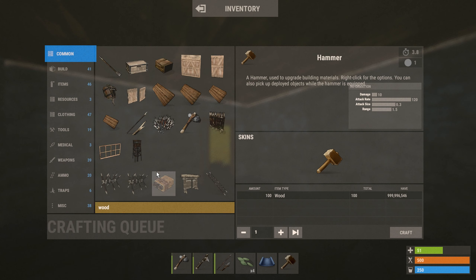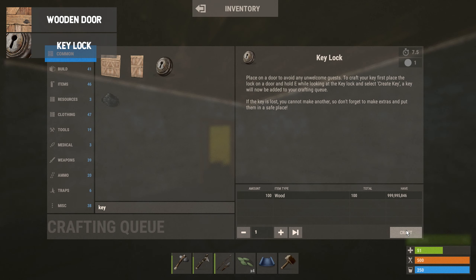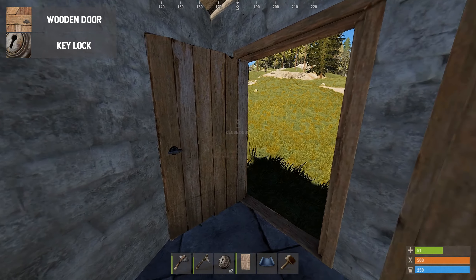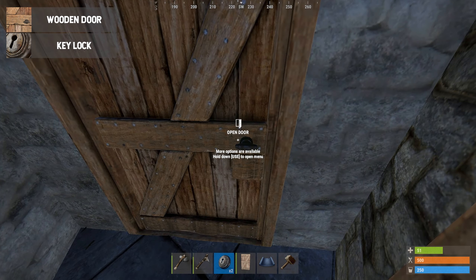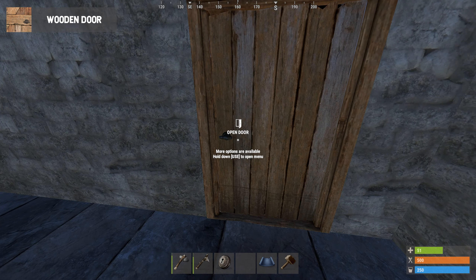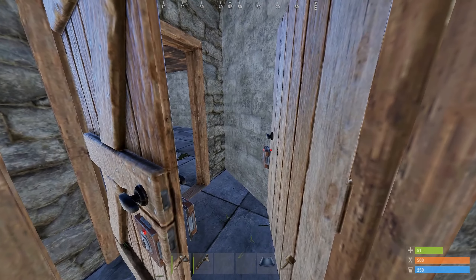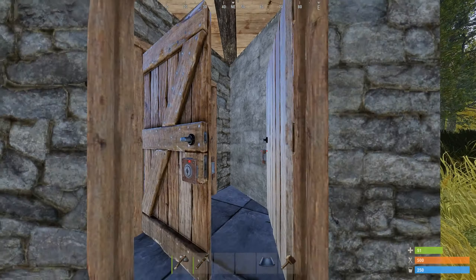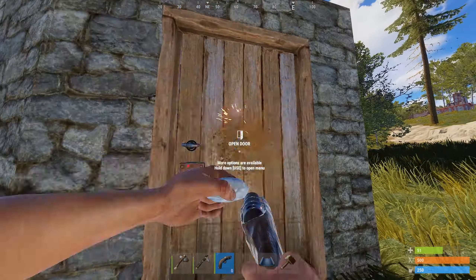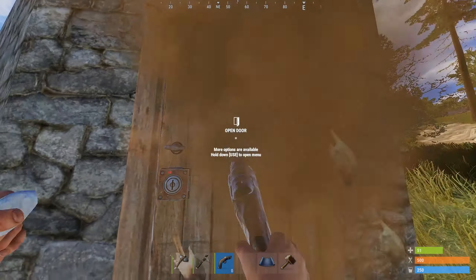All that's needed now is a door to stop people from walking in. You'll want to craft 2 wooden doors and 2 key locks. Place the first door down so it will open towards you in the base. Next, place your key lock on the wooden door and hold E on it to select the option to lock it. Place your second wooden door so it opens outwards towards the airlock — this way if you accidentally get killed with all your doors open, the raider still can't get into your base. Ultimately, you're going to want to upgrade that wooden door to a sheet metal door since the wooden door can very easily be raided with some beginner tools.